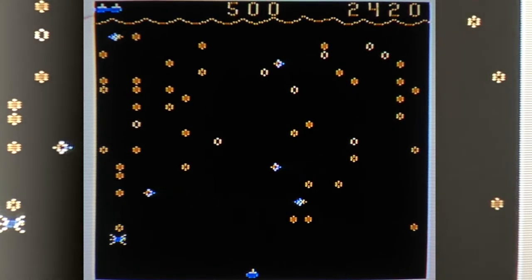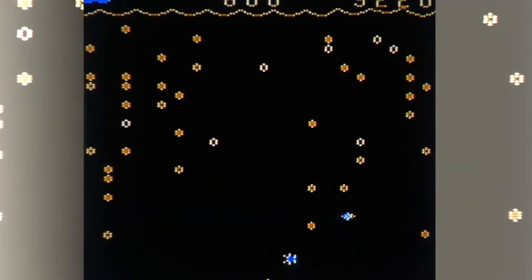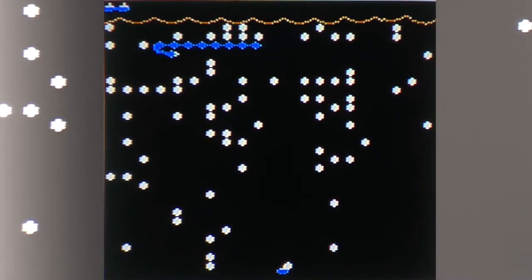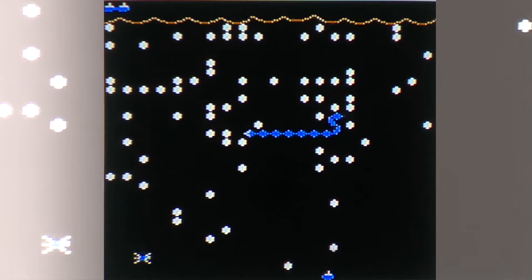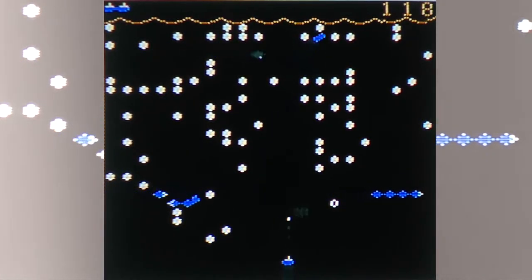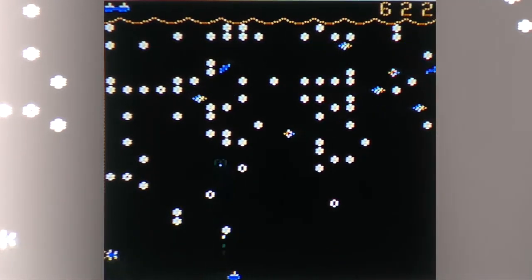Did you see what that one just did to me? I killed it and it floated all the way back up to the top, then came back and hit me. So is this bringing back any memories? Oh no! It moved me out of the way. Already look at that — so maybe the white didn't mean what we were thinking. So when they fly away looking like birds up to the top — you want to hit them before they get back.